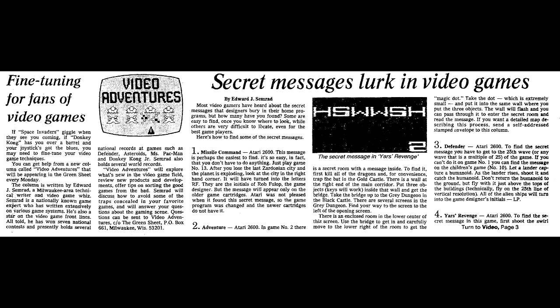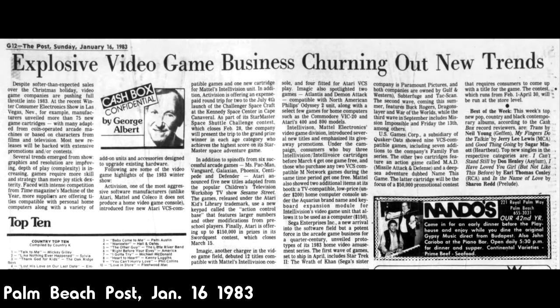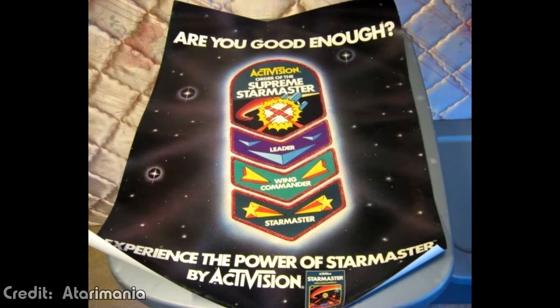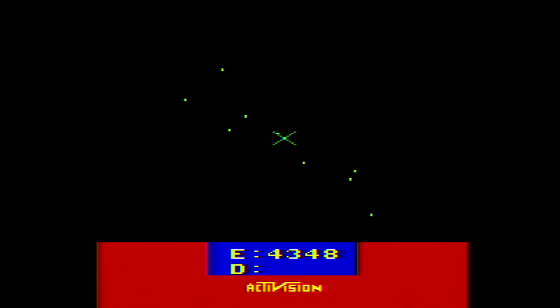This wasn't Activision's only promotion for the game either. In December, the company announced the Starmaster Space Shuttle Challenge, where players were encouraged to mail in their best scores on the Starmaster difficulty level. The top 33 entrants in three age categories received a Starmaster poster and a piece of the Skylab Space Station, which had been de-orbited in 1979 after not being occupied for five years. The top three additionally won a Starmaster-themed jacket and a chance to compete for the grand prize: an expense-paid round-trip to Kennedy Space Center to watch the Space Shuttle Challenger launch on July 4th, though this mission was eventually pushed back to August 30th, and it's unclear if Activision rescheduled around this.